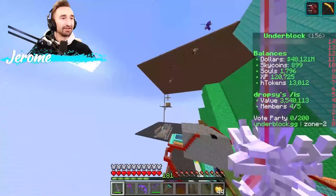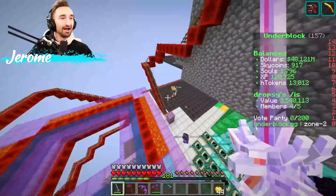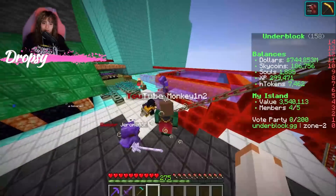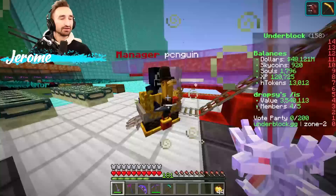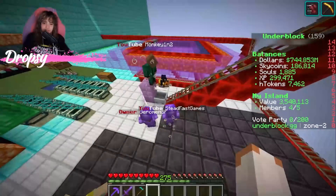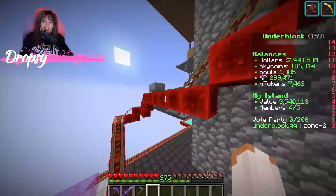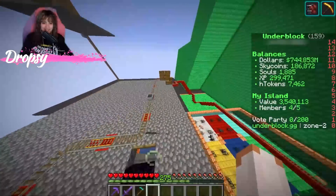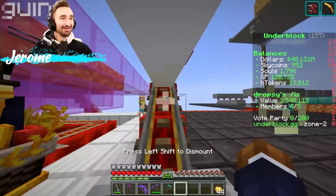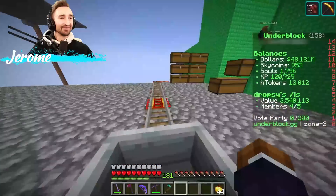Their island value is 100.91 million — we're at 3 million, so they have over 30 times our value. They have a sell and buy shop too. And they even have their own rollercoaster — a minecart track! Let's go find the start. Mr. Penguin, if you would do the honors. It starts down here.